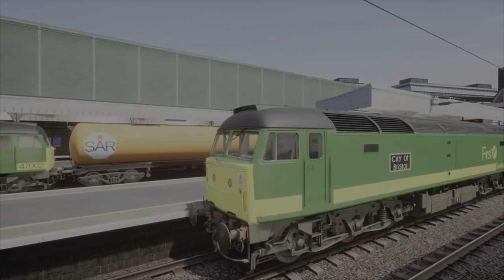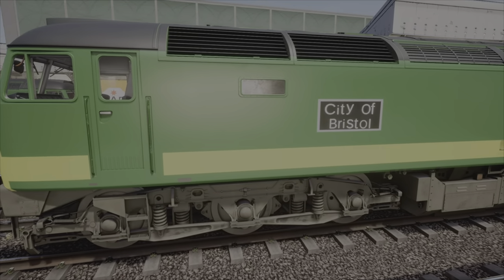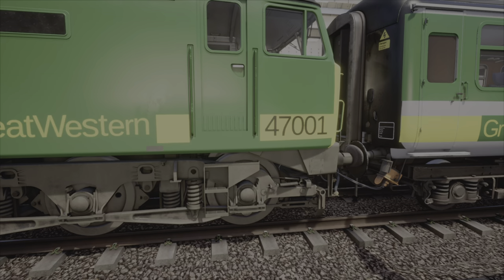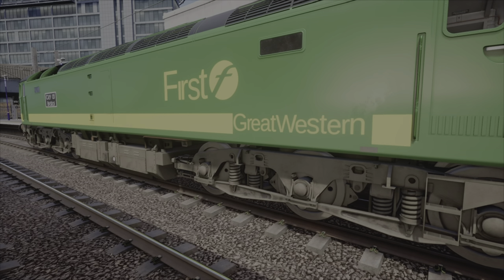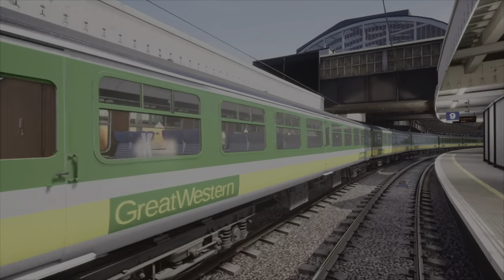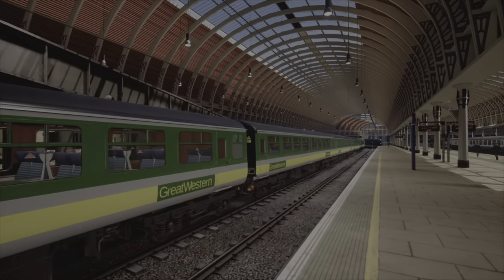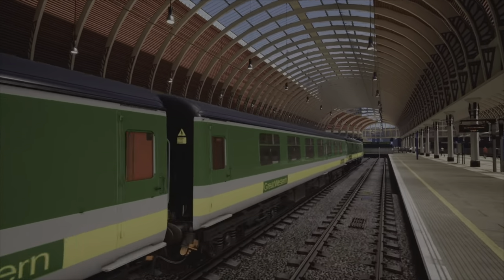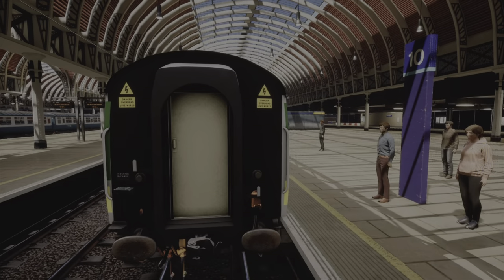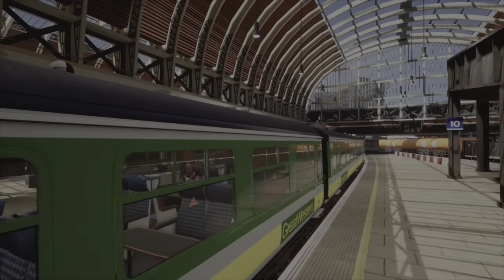Next up, we have the Class 47. This is the first Great Western livery I've made for the Class 47 — City of Bristol, 47-001. I know it wasn't ever this livery historically, but I decided to do it anyway. Along with my customised Great Western livery. When I finished this, I was really, really proud of how it turned out — it's probably one of my favourite liveries I've created for the game.